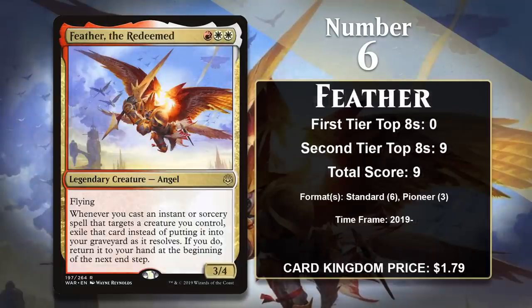At number 6, it is Feather the Redeemed. Like Serendib Efreet, this is a 3-mana 3/4 flyer. Unlike the Efreet, the other stuff in the text box is all upside. Feather is great with combat tricks, because she returns instants and sorceries that you use to target your creatures to your hand at the beginning of each end step. One of the downsides of combat tricks is often that using up a card for pure damage isn't worth it, but Feather easily gets around that downside by making sure you keep using them, which is a great way to do a bunch of damage in a hurry. There have been Boros aggro Feather decks in both Standard and Pioneer. These decks were common from 2019 to 2020, and a Feather deck top 8'd at a Magic Online Challenge as recently as June 2022, so Feather could be gaining more points in the future.